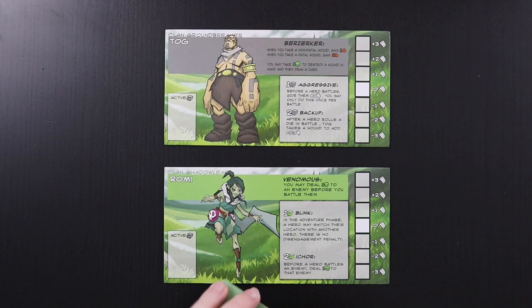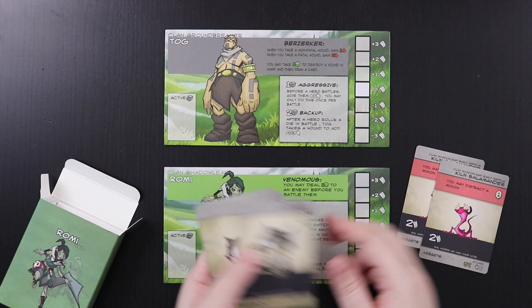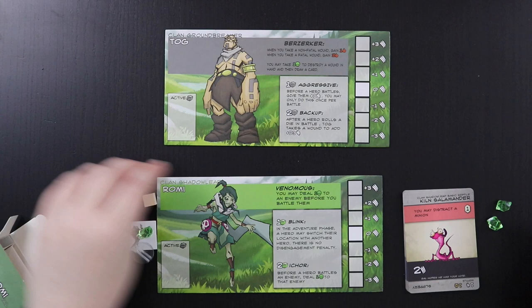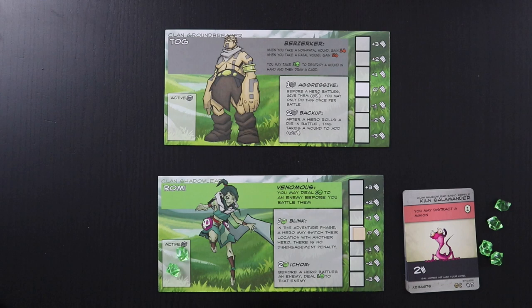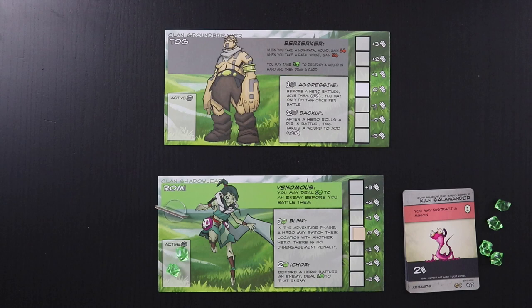To set Romi up you literally just dump out the contents of her hero box, which is really useful. She has a starting deck with two Kiln Salamanders as her special clan cards, five kittens, and three puppies — that's what a starting deck in this game looks like. She also starts with two magic, one counters cube at zero on her stamina tracker, and gets a standee. Hero setup in Dire Wild is very streamlined once you've done initial setup.